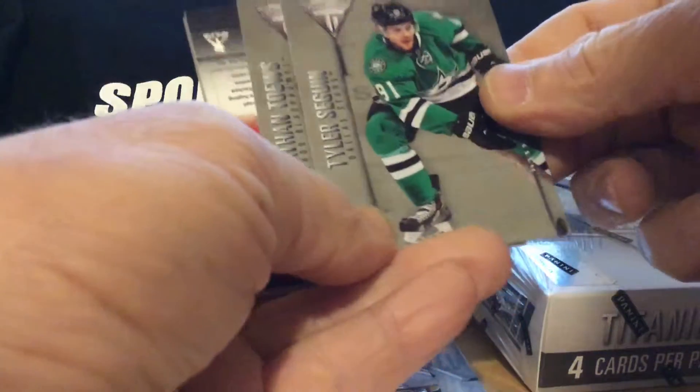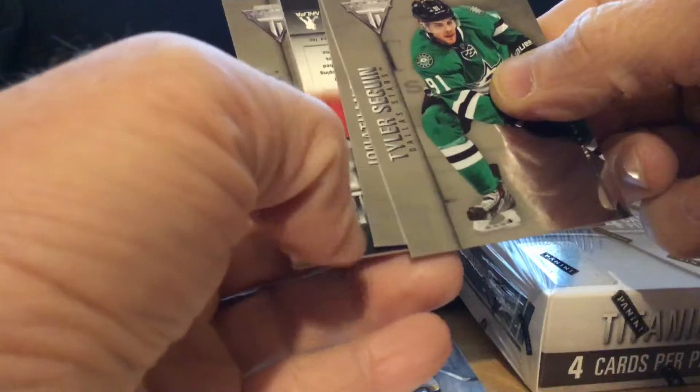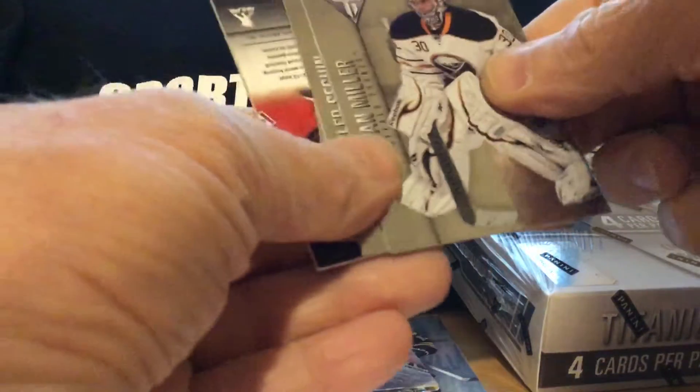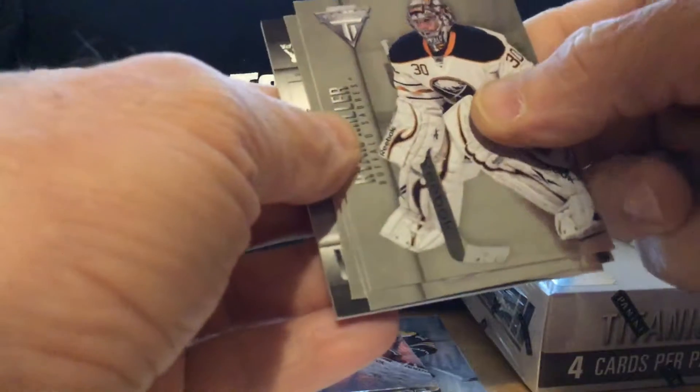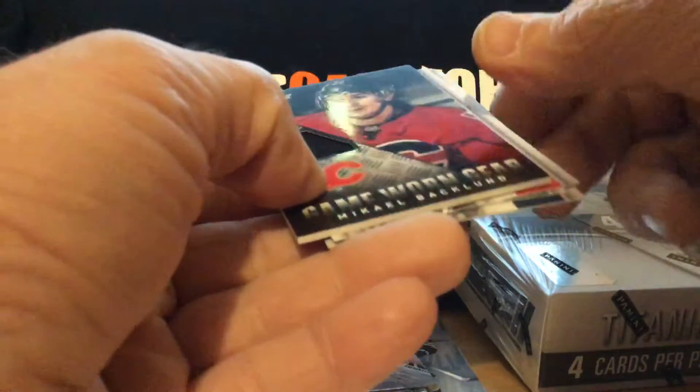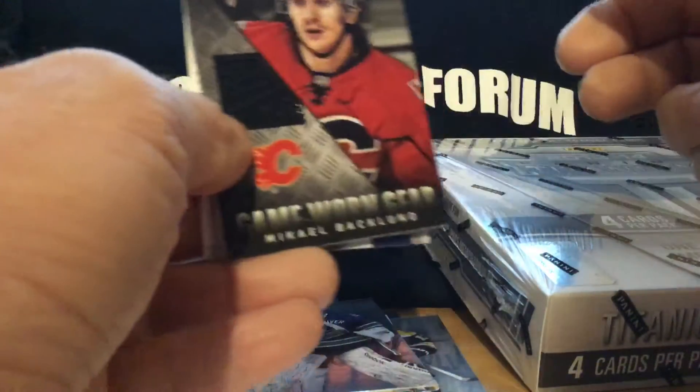We have Jonathan Toews, Tyler Seguin — two awesome players — and Orion Miller. What do we have here? Somebody from Chicago. Could it be a Kane or a Toews? Nope, a Calgary — a Cal Baclon.